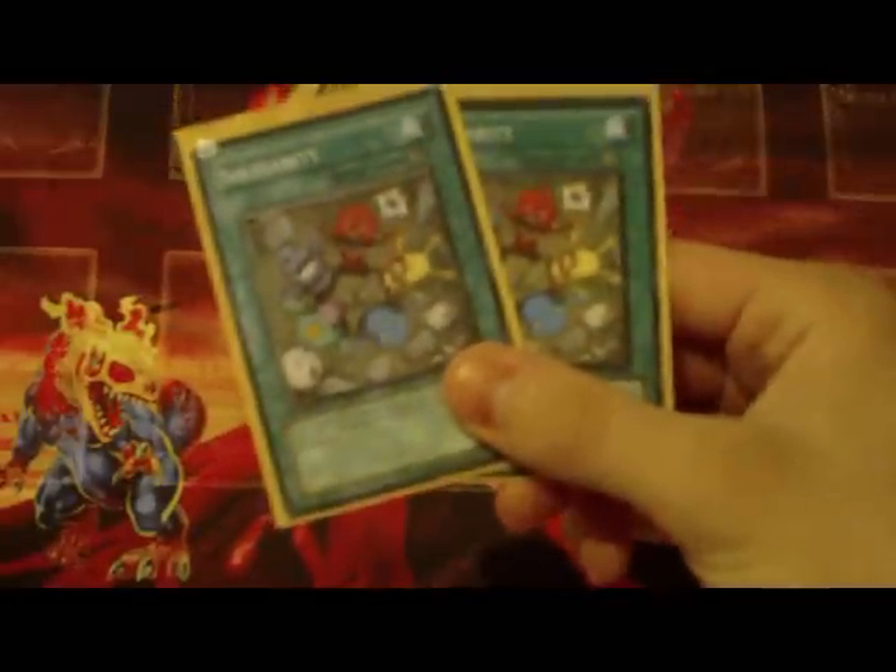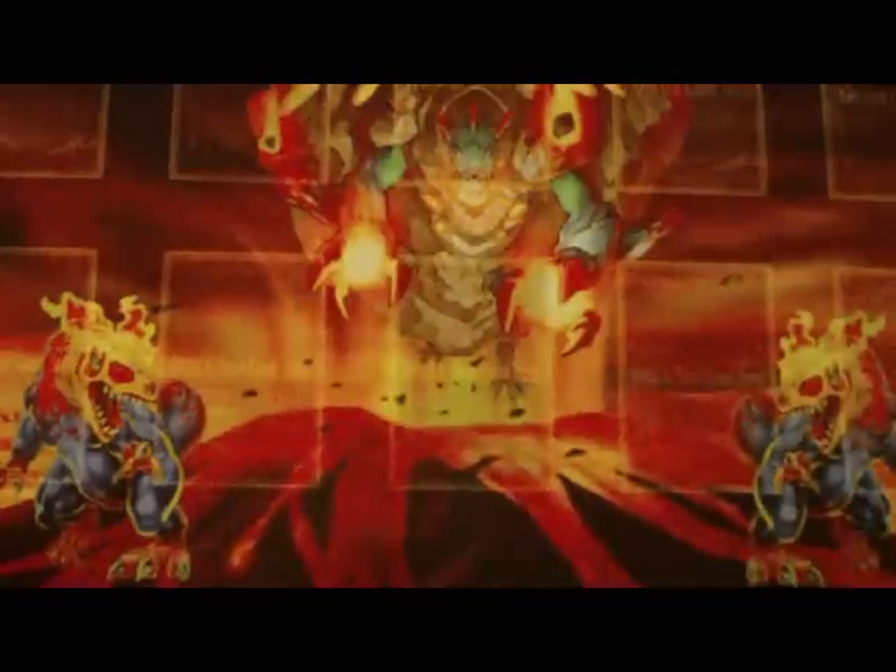For spells, you would get three Fossil Dig, two Solidarity, two MSTs, Giant Trunade, Book of Moon, Monster Reborn, and Dark Hole. So you get basically what I run, just not Burden — I'm putting in Solidarity instead.